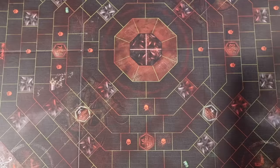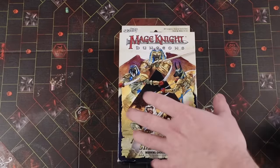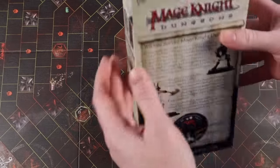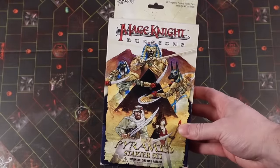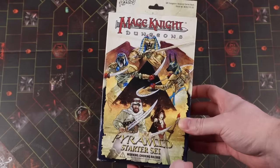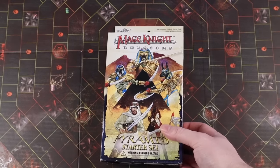To compare, an older dungeon skirmisher, Mage Knight Dungeons, also produced by WizKids, had starter sets that cost $20. They were pretty slick too, including a basic map, some treasure chests, all the other pieces you need to play like dice, and eight fully painted miniatures. As a starting point to playing Mage Knight, you really couldn't get any better than that.